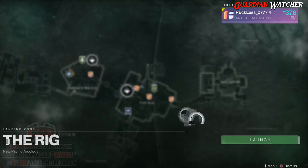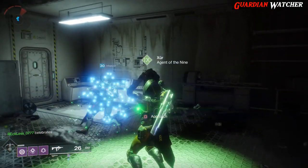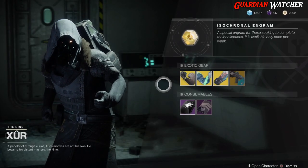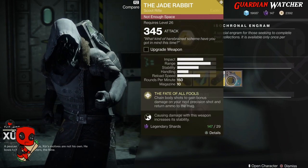We're going to mark him and find out what he has this week. As for this week's exotics, we have the Mechaneers Trick Sleeves, Synthoceps, Karnstein Armlets, as well as the Jade Rabbit.